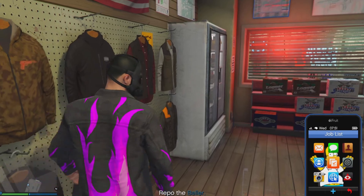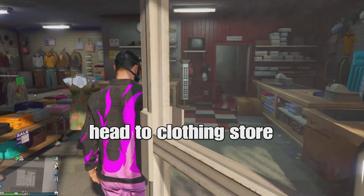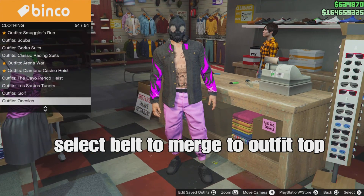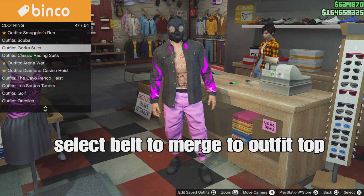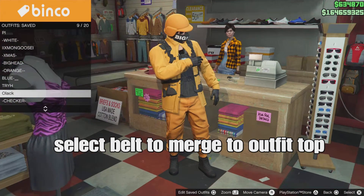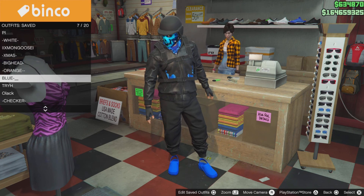After that, leave the mission from your phone and then head to the clothing store. Select a belt component — you can select a racing belt, an air racing belt, a gun belt, a pyramid belt, or any type of police belt of your choice. I'm going to select the pyramid belt.